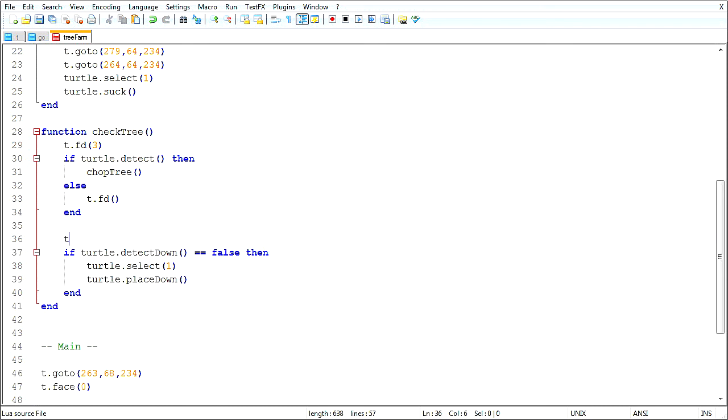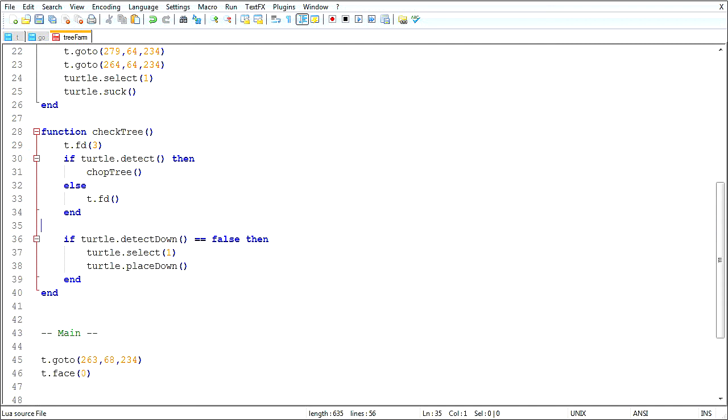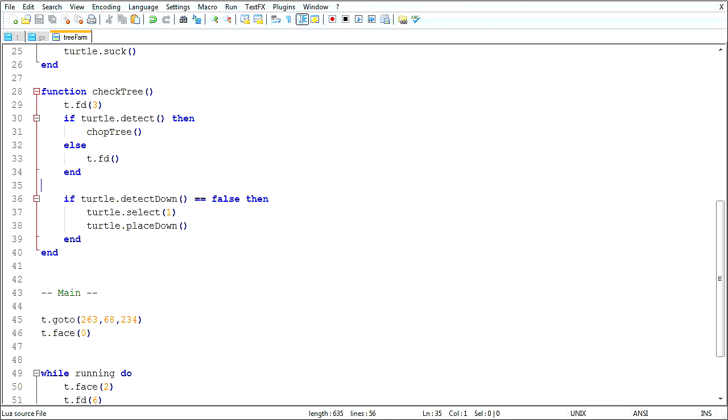I'm going to change that and do kernel.select. Actually, I won't do it now — it's not likely to be a problem. I was going to add in some more checks to make sure it was actually a sapling below him, and then make sure when he tries to place the sapling, if that fails, he'll replace the dirt block. I've seen other tree farms do that kind of thing, but it's overkill for now.